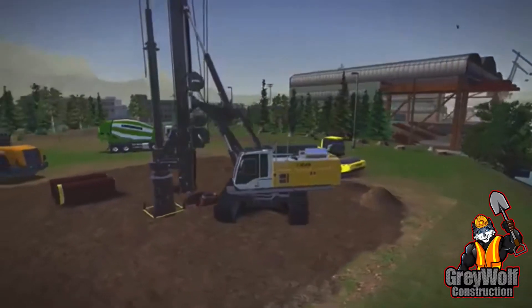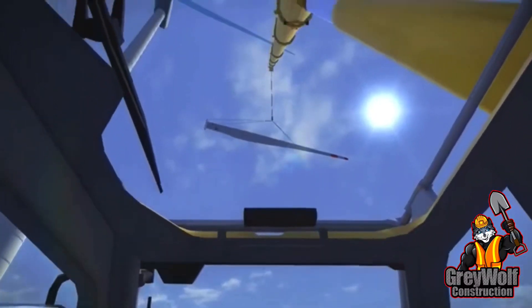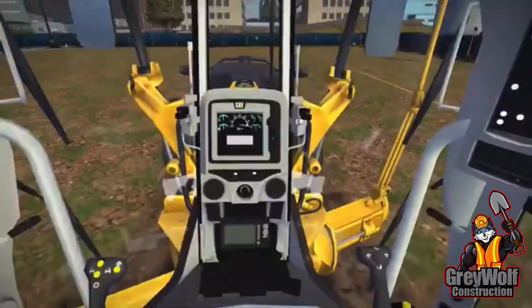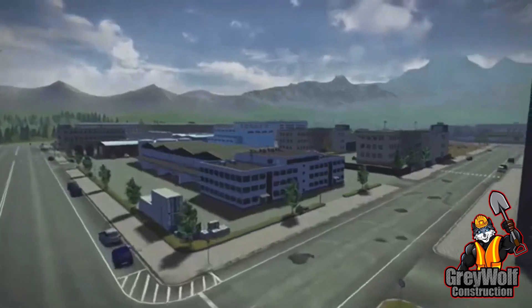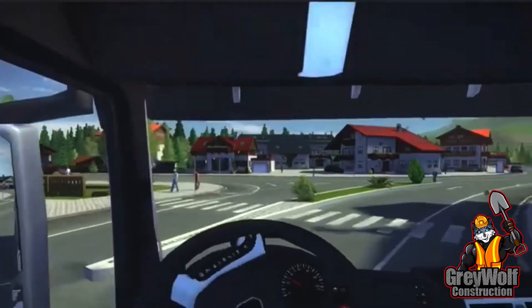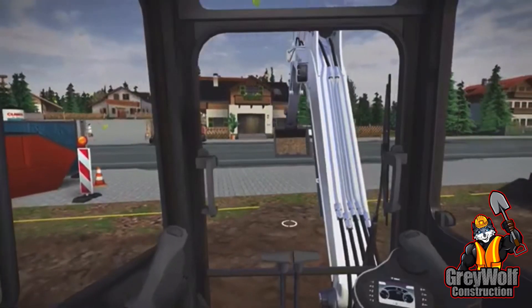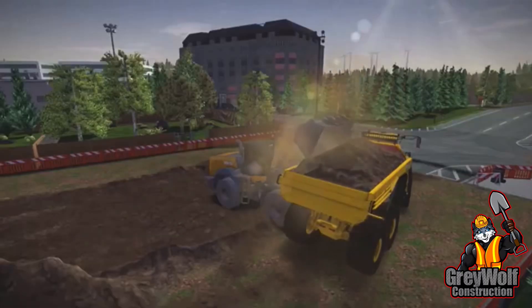Construction fans, it's finally coming to the Xbox, PS4, and Nintendo Switch — Construction Simulator 3! The popular mobile version of the construction series is making its way to consoles. Our new European setting has three different districts to choose from, as well as an expansive ever-sprawling gravel plant. And of course, we can't forget cab view, the groundbreaking feature from the mobile version, along with Bobcat and Case license partners.